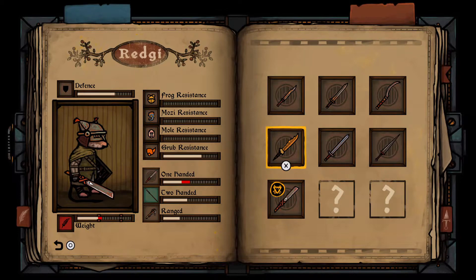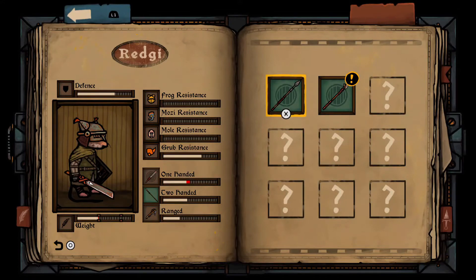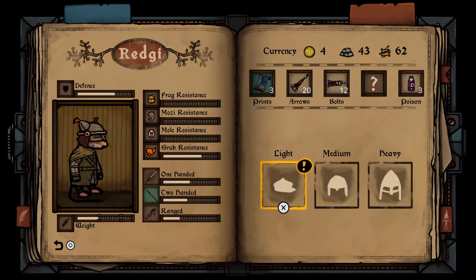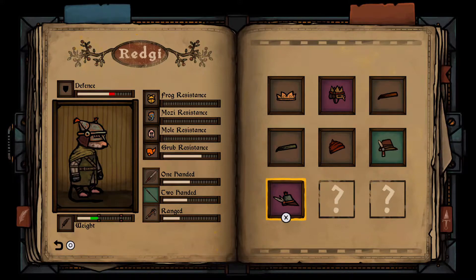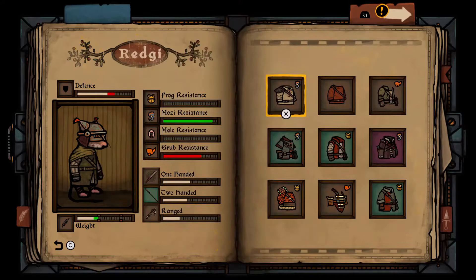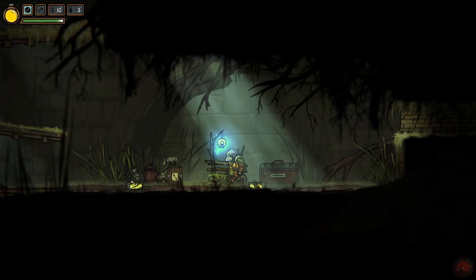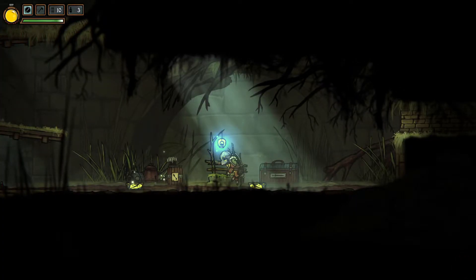Like most souls-likes, you have to balance your gear's weight, sometimes sacrificing defense to use harder-hitting weapons. That said, I never seemed to have much trouble staying in the light or medium weight zone. Some pieces of armor give resistances to certain types of enemies, which made a huge difference. You're not able to change gear on the fly — only at gear stations scattered throughout the map near save points — so you have to strategize and plan your gear for upcoming challenges depending on the enemies in the area.